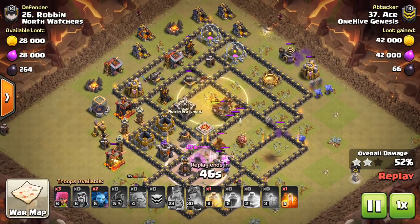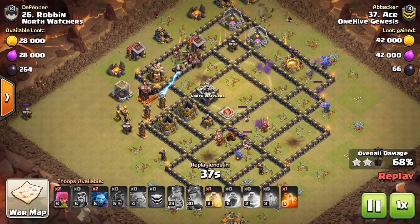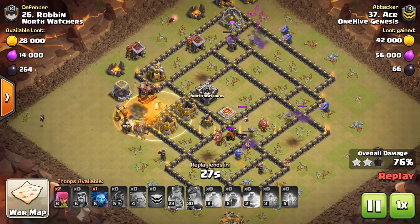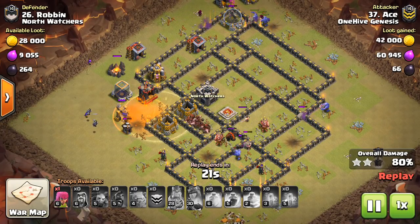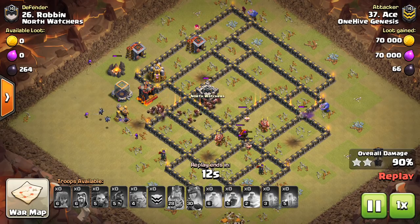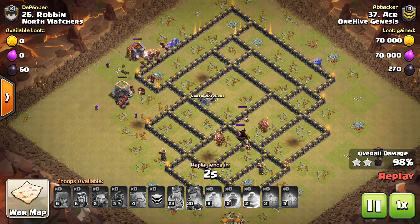Number five: practice your queen charges and practice the wall breaker pathing. You can watch my last video on wall breaker pathing, but really want to make sure you're able to do a queen charge into a base at Town Hall 10 and predict how the wall breakers are going to work. You often have to wall break through multiple layers of a base to do a successful queen charge. Start messing around in friendly challenges and clan wars to get down the fundamentals of the queen walk and queen charge, because that might become so popular it has to be used.